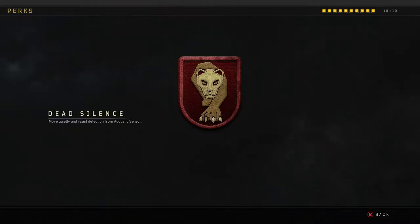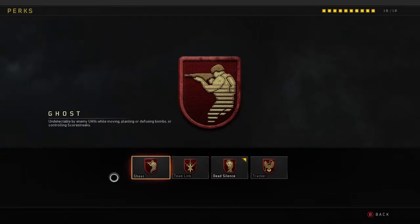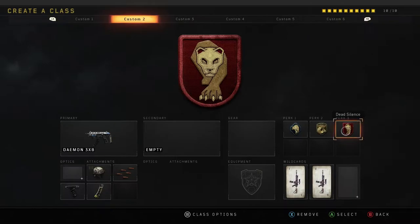On perk 3 using Dead Silence. You can either use Ghost or Dead Silence. I do prefer Dead Silence when you're running around a lot — when you're doing a lot of running, obviously there's going to be a lot of noise.